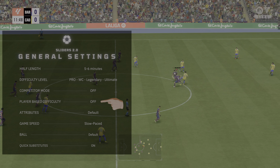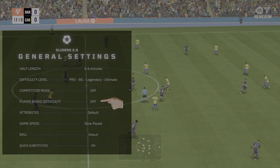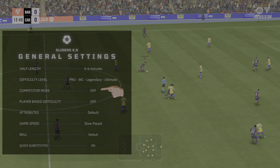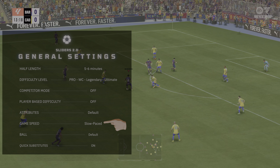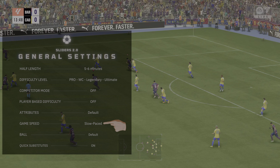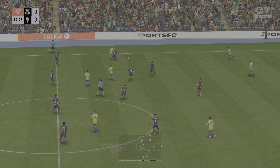Enabling these two will make it more difficult. I suggest if you're going to do so, first start with enabling the player-based difficulty and then also enabling competitor mode. Attributes, I have that on default. The game speed — super duper important with these sliders — you want to set that to slow pace. The ball is your preference, I just have it on default. Quick substitutes, I have on on.